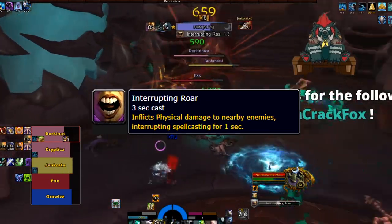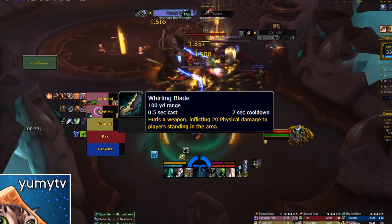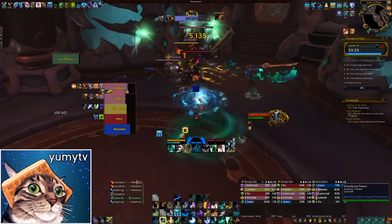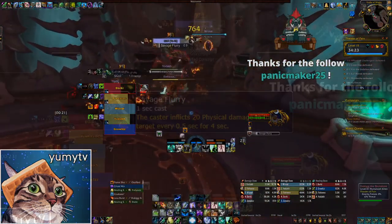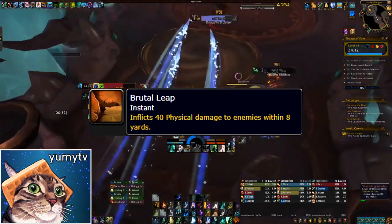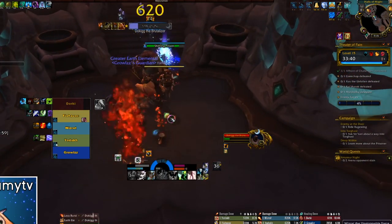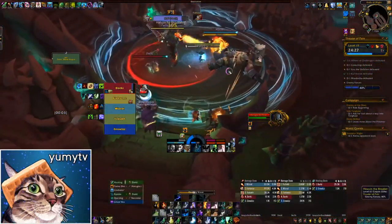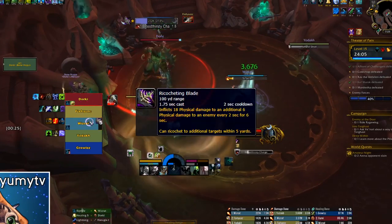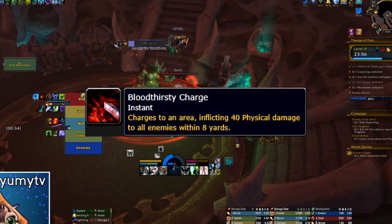Nykthara the Mangler has Interrupting Roar, dealing moderate physical damage and interrupting casts — it can be line-of-sighted but isn't necessary. Whirling Blade hurls a spinning sword dealing physical damage, and Whirlwind deals heavy physical damage to anyone still in the circle at the end of the 2.5-second cast. Dokig the Brutalizer uses Savage Flurry as a heavy tank hit, continuously casts Brutal Leap jumping on a random player after 2 seconds, and casts Battle Trance which gives an absorb shield and increases attack speed — interrupt this every time. Harugia the Bloodthirsty also has Battle Trance, and its main mechanic is Ricocheting Blade, targeting a random player with moderate damage and a bleed to the target and anyone nearby — stay spread. Bloodthirsty Charge is a swirly dealing heavy damage, so avoid it.